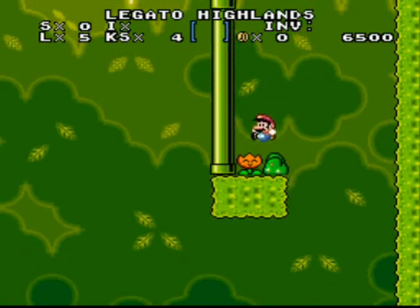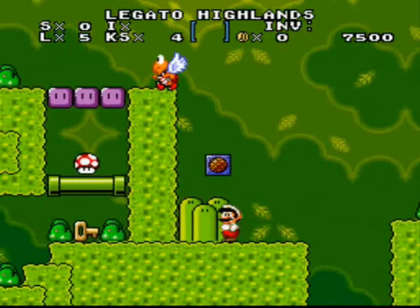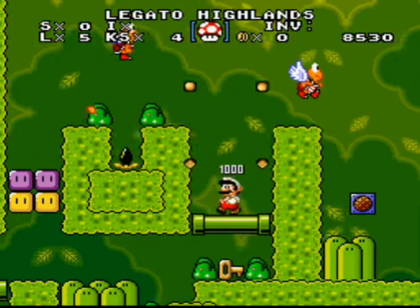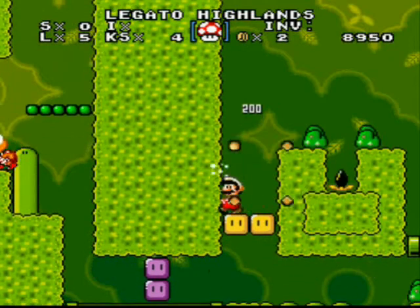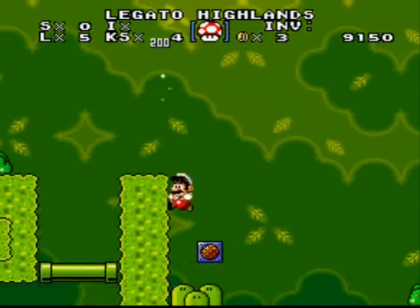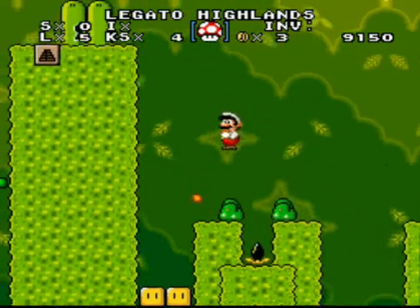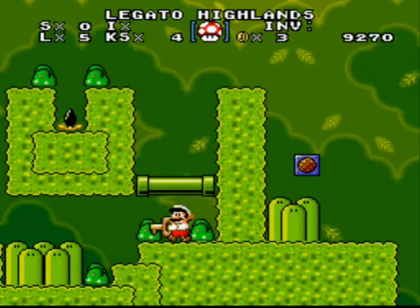Now I understand. Did you see the sprite of that flower? So smiley. Added an extra mushroom just in case. Probably one of these blocks is a vine — I can't break them. Makes sense. Let's take the key.